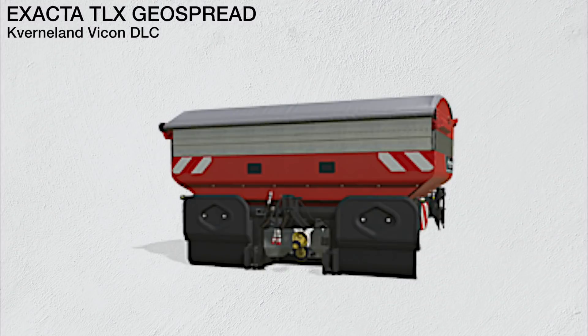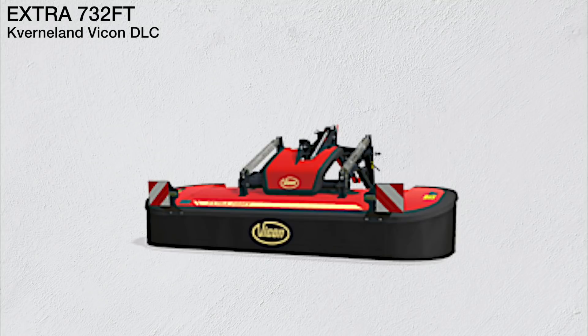We have one fertilizer spreader coming with this DLC: the Kverneland Exacta TLX Geo Spread. Found in fertilizer technology, it has a working width of 24 up to 45 meters, making it the largest spreader in the game once released, with a capacity of 3900 liters for solid fertilizer.